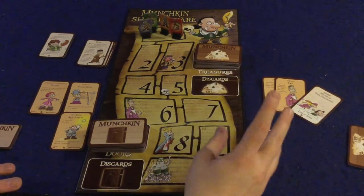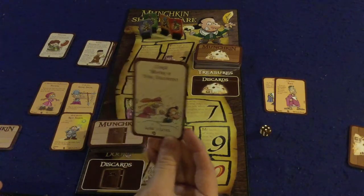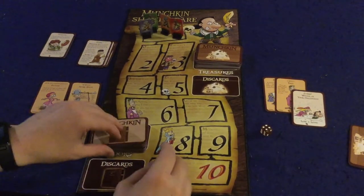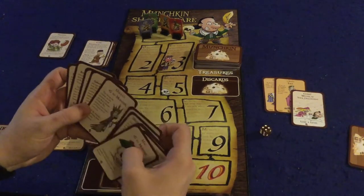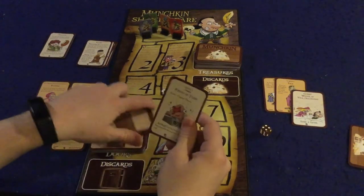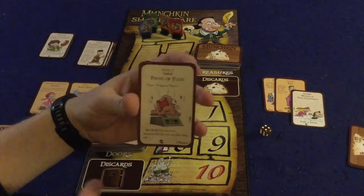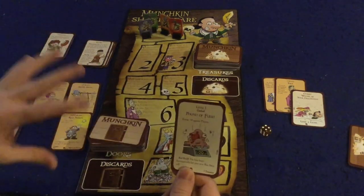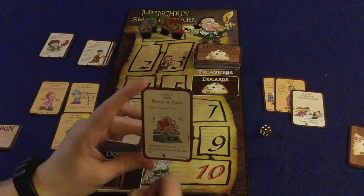If that were a curse, you'd have to deal with the curse. A curse like 'The Winter of Discourse' makes you lose a level — that would be a bummer. But luckily we're at level one so it doesn't really matter. If there's a monster, you fight that monster. So here's one — the level one Pound of Flesh. It's undead, which doesn't apply because we don't have anything with the undead keyword.